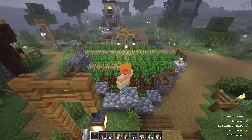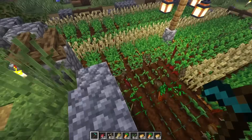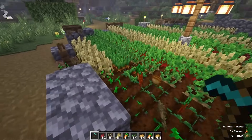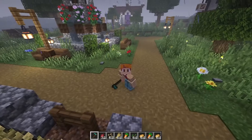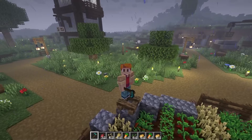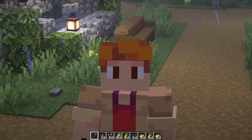Ladies and gentlemen, that is going to do it for today's video. Those are 10 vanilla plus mod combinations for Minecraft 1.21. If you'd like to install these, I'll have a link in the description to a collection of every single one of them so you can scroll through and pick out the ones you like. Thank you all so much for watching — if you enjoyed the content, please subscribe, and go support the mod authors by installing their mods. Love you all and I'll see you next time.